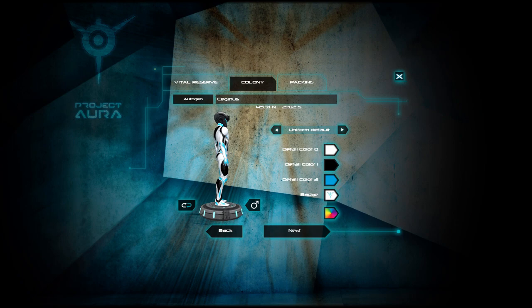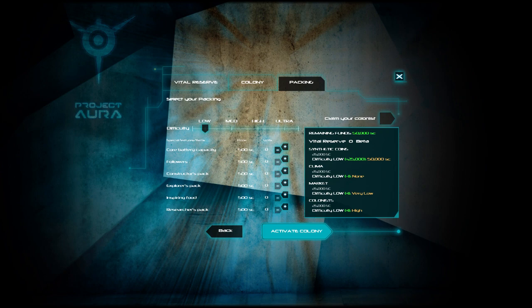You can set it so it rotates around. You can change your colors. There are different types of uniforms that you can probably unlock as you go along. You can change the name of your colony, colors, yadda yadda yadda.